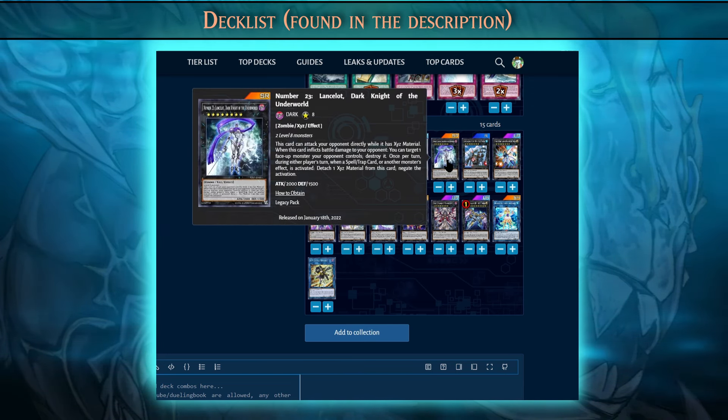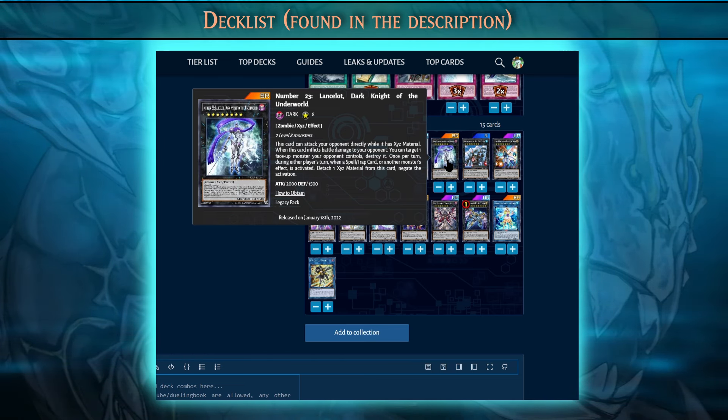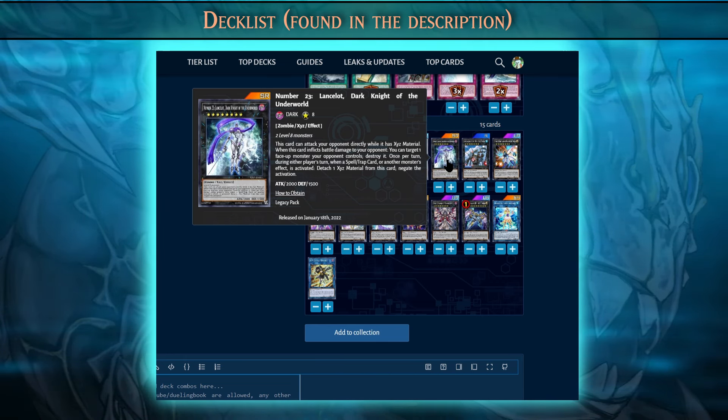The last monster on this list with a negate is Number 23 Lancelot. This one has a mandatory negation — the first effect that activates that turn, this card will just negate it. So you do have to be careful if you summon this on your turn and make sure you don't plan on activating any effects afterward. This card can also attack your opponent directly while it has XYZ material, and if it deals any damage, you can target one face-up monster your opponent controls and destroy it.